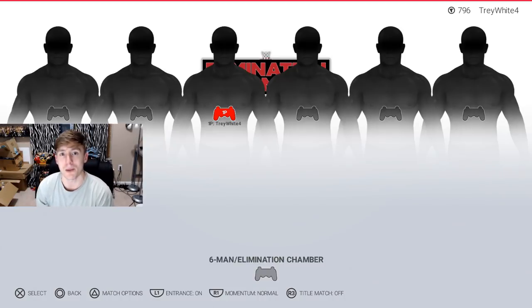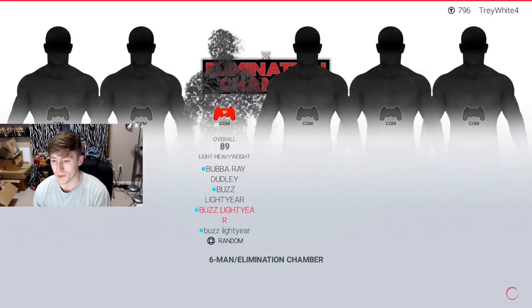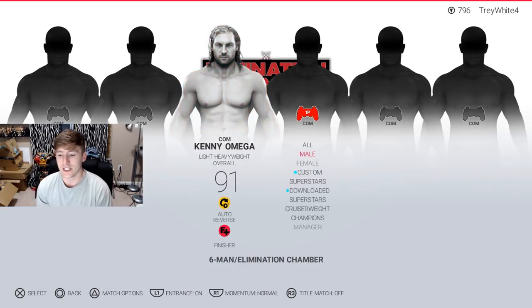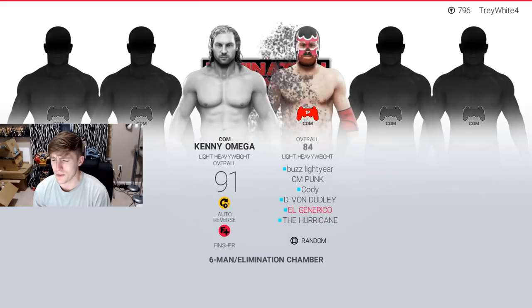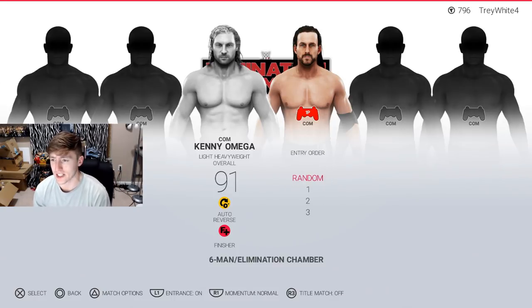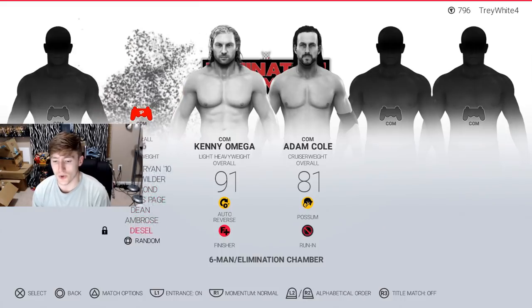Let's make sure we're set to computer. We're going to put this on Kenny Omega, and I do have him in that elite champion attire. Next up we have a couple of custom guys — Adam Cole coming in at 10 overall, less than Kenny Omega. We don't know if he's going to be able to fare well.